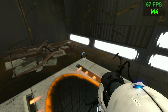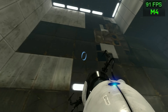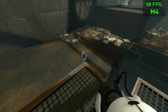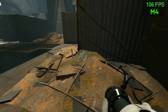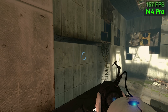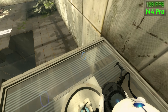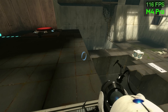Last but not least, Portal 2 runs at 70 to 90 FPS on the M4, with some frame rate dips down to about 20 FPS when transitioning through portals into new environments. Once a specific map loads up, it smooths out considerably. On the M4 Pro you get crazy highs up to 200 FPS, hovering around 100 FPS, with some lows below 50 during portal transitions. Generally, Portal 2 runs great and is awesome to play on the Mac.